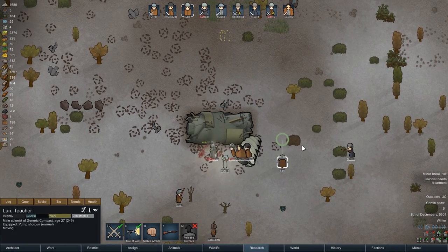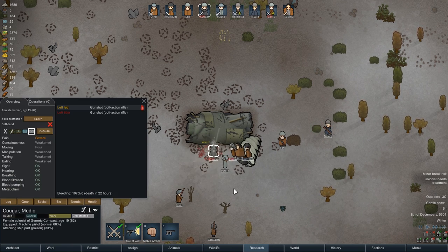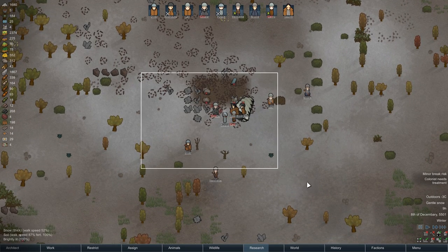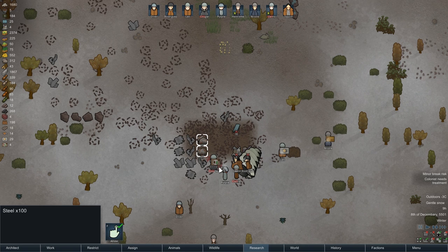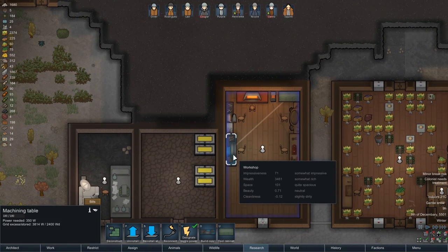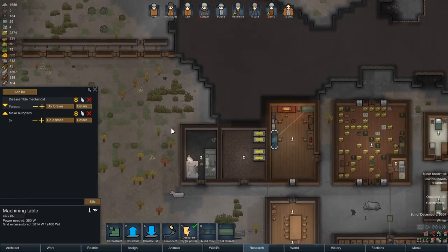Everybody assault the ship! I'll get closer — this could be all kinds of bad, and I have no idea whether this thing blows up when you take it out. You don't know until you know. And it doesn't blow up — it just disassembles itself into component parts: steel x100, plasteel x35, four components, and an advanced component. Excellent. We also have the mechanoid to salvage from the machining table, so we can set up a bill to disassemble the mechanoid — do it a number of times equal to forever.